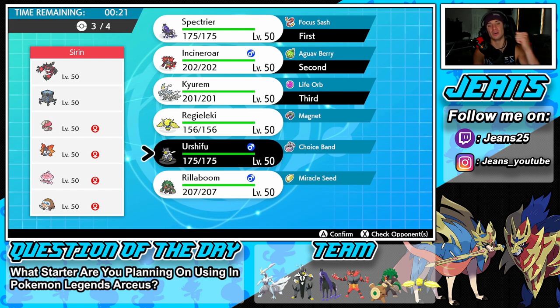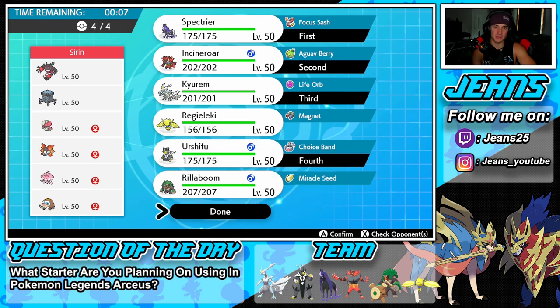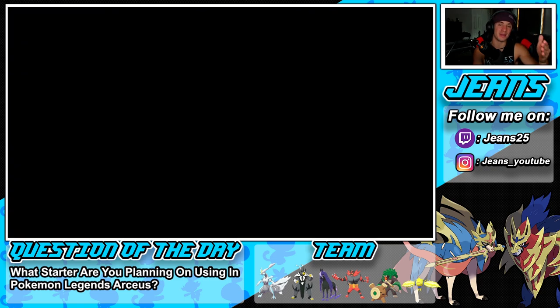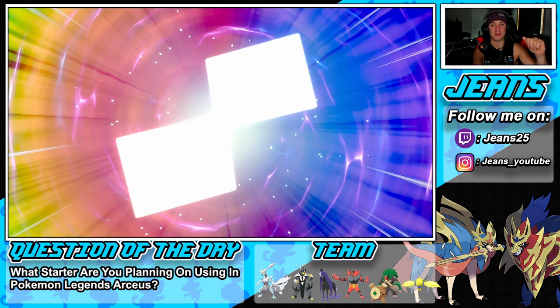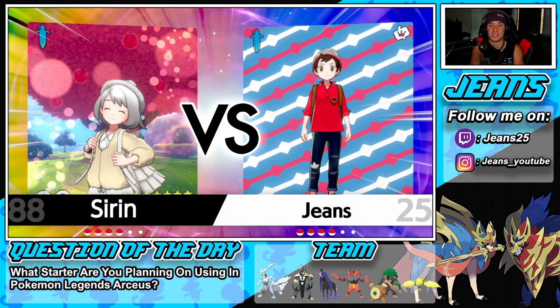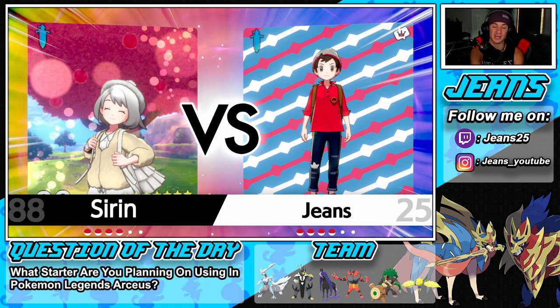I'm thinking about Rillaboom too — he's looking mighty fine here. But I think we should be fine going with Urshifu, keeping Rillaboom in the back. I love having Urshifu especially with Choice Band — he comes in later in the match, hits so hard because of the Choice Band, and is able to pick up the wins in the final seconds of the battle.